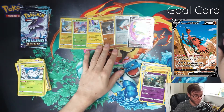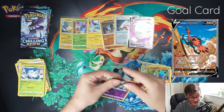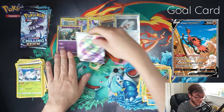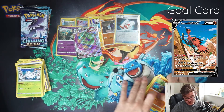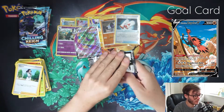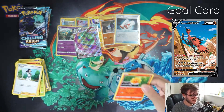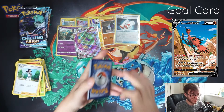We didn't even guess the energy — we were just like, yeah, we'll take what we get given. And we got a hit! Next pack. Got that Tornadus VMAX — get in! That's what we're talking about. Can we find any more?